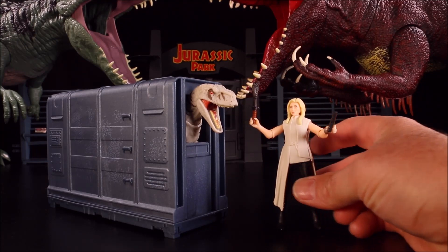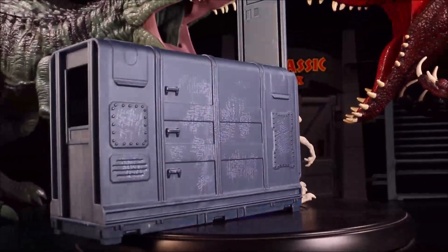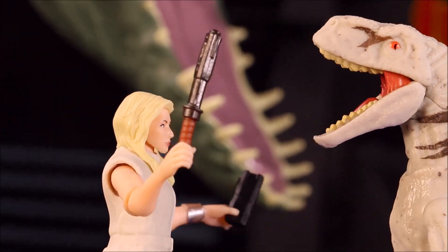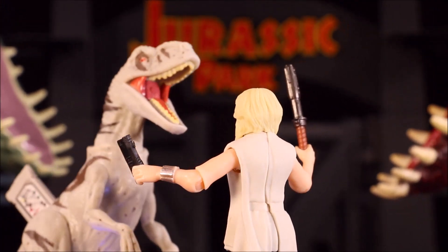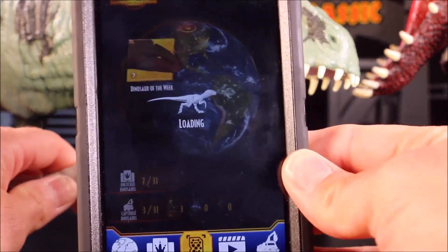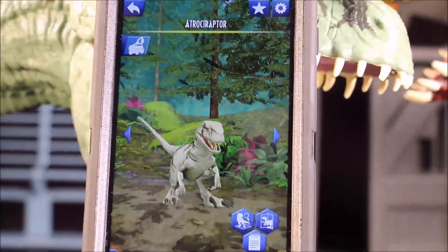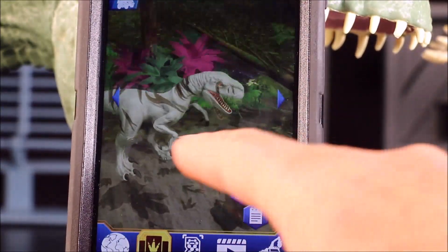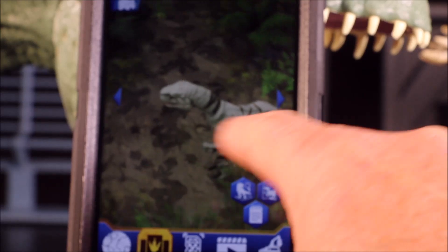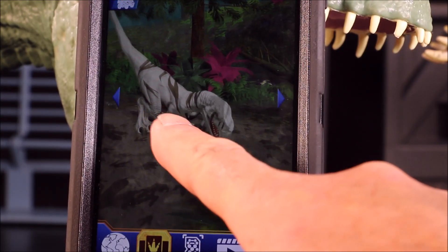So we have the Atrociraptor and the brand new character Soyona Santos. I scanned the app right off the picture included in the package, and also scanned directly off the dino. The app shows a jungle scene — some are by rivers, this one is definitely in the woods, so this Atrociraptor has escaped somewhere in the woods.